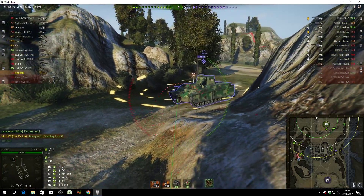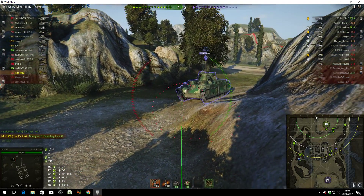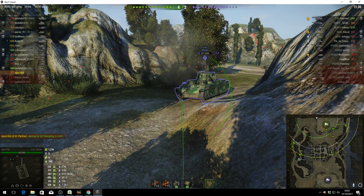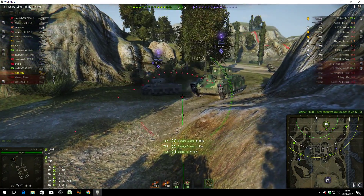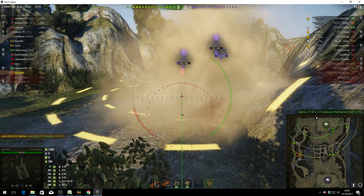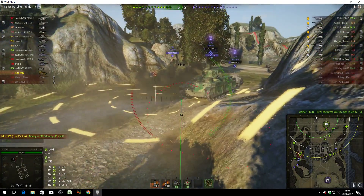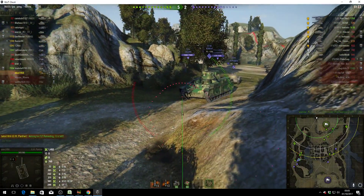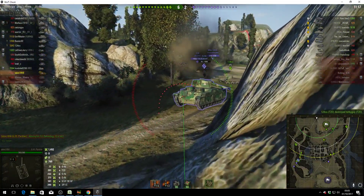He's got two tanks he can fire at — an Oney and a T20 — and he's almost ready to fire. Round's out. He hit both of them there. He hit the Oney and splashed the T20. Actually it may have been the other way around — he hit the T20 and splashed the Oney. But the T20 has been taken out.